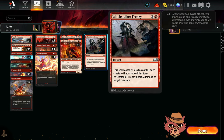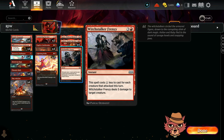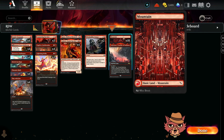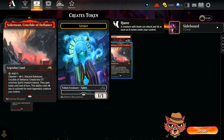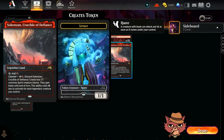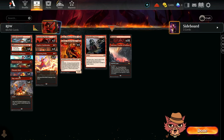We also have Squee for more ways to go wide and trigger Connecting the Dots. A couple Witchstalker Frenzy — since we're attacking with creatures every turn, it should come down to two mana or less. Even at three mana, five damage taking out Shielded isn't bad. The land base is 18 Mountains, one being Crucible of Defiance, which synergizes with Godric since it's also legendary.